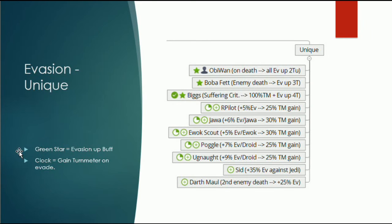Their unique abilities are also relevant. Obi-Wan, if he dies, gives many buffs — and one of those buffs is the evasion up buff. Someone like Jawas get more evasion for every Jawa in the team, and if a Jawa evades he gets more turn meter. So you get more and more turn meter for every Jawa — you might want to use this synergy.